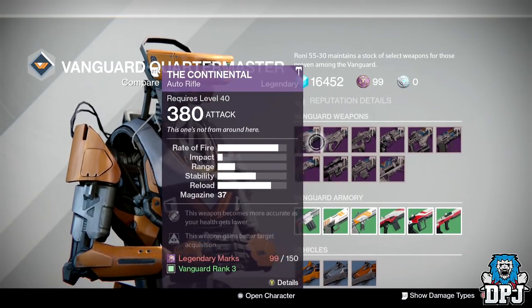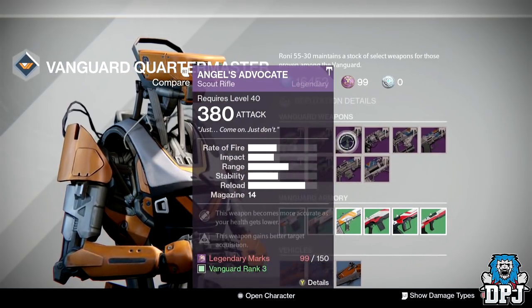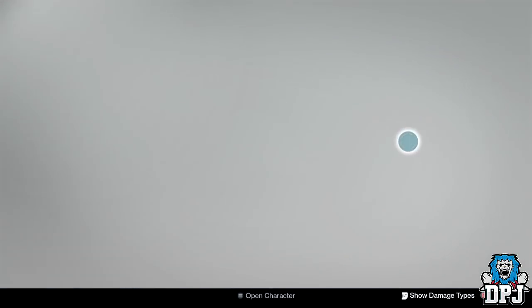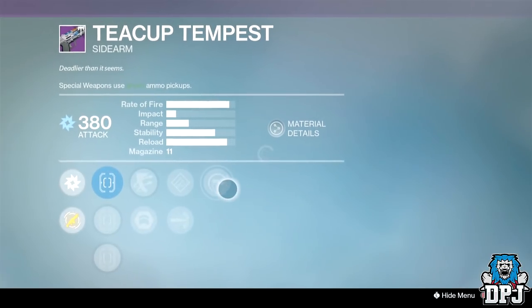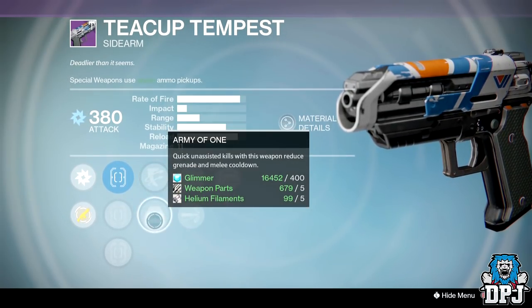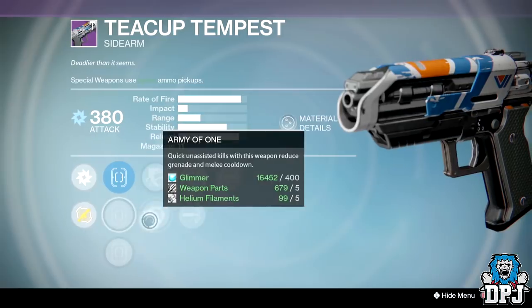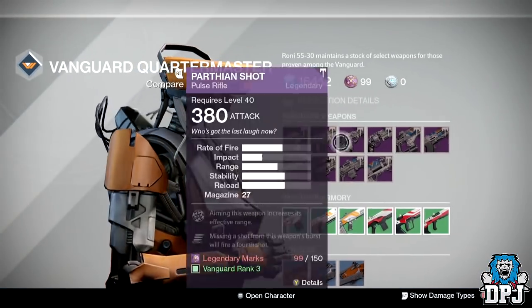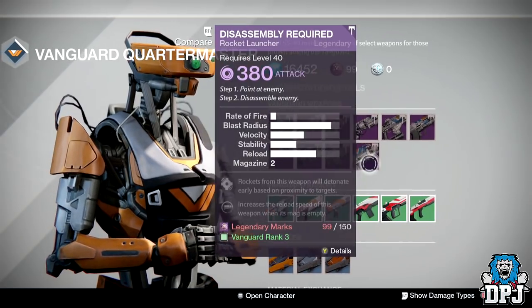The Parfin Shot is decent — it's not as good as the one that was here last week, but it's decent. We've got Secret Round or Partial Refund, Braced Frame bringing the magazine size down to about 21 or 22, and Rangefinder. This is an easy two-burst headshot kill. But in my opinion, I don't think I'd waste my marks on it. The Teacup Tempest sidearm isn't too bad — we've got Reactive Reload, High Caliber Rounds or Hand Loaded, with Outlaw or Army of One, and Sure Shot. If you desperately need a sidearm, the Teacup Tempest could be for you. But nothing else here is worth spending your marks on.